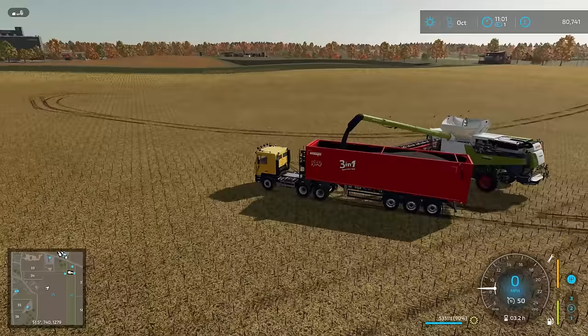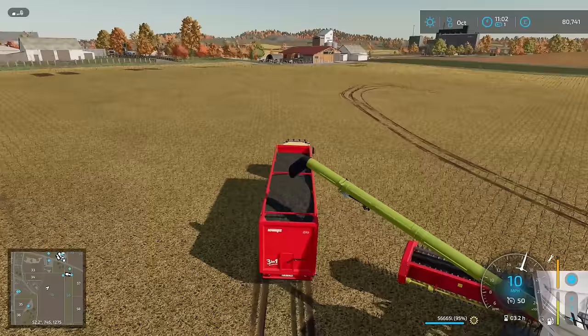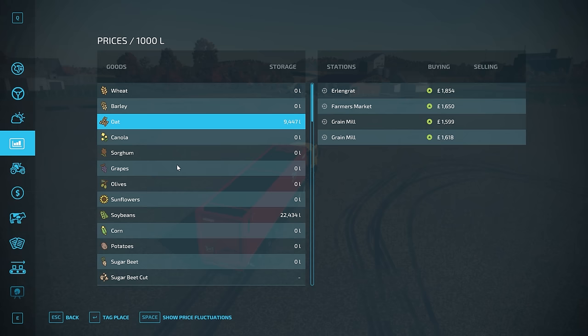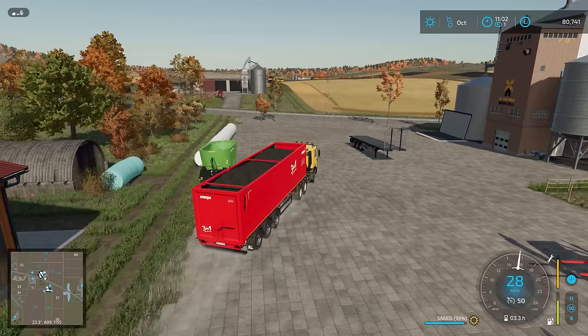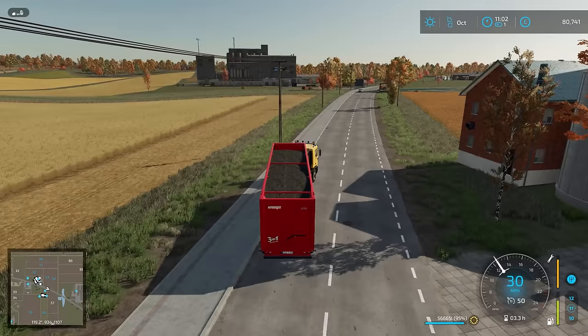Will it fit? I think it will - I'm usually wrong but I think it probably will. It's going to be close. What should we say - 95% full? Wow, it's my lucky day! It was 95% full. Okay, so let's get to the sell point, which I'm guessing is also the train. Yeah, the train is the best place so that's good. Obviously we could just put a different header on the Class combo which we might actually do, and then we can have two going. Let's just empty this - that is just phenomenal that we actually managed to get it to almost full.